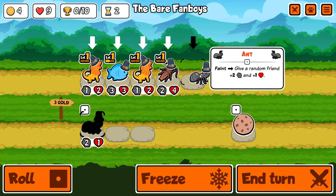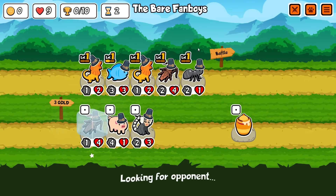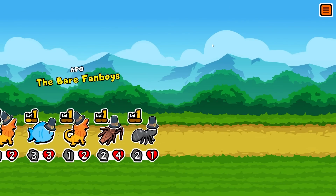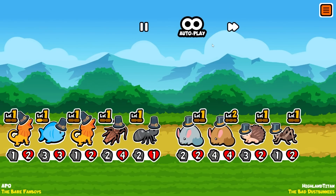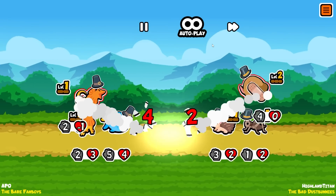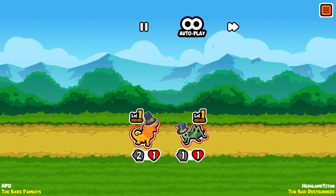We'll take another cockroach - not the best pet but it'll do for now. Frilled dragons each get plus one-plus one because we've only got one faint pet. Uh-oh, it's a hedgehog - he kills the fish. It's a draw, so hopefully we get a win next.